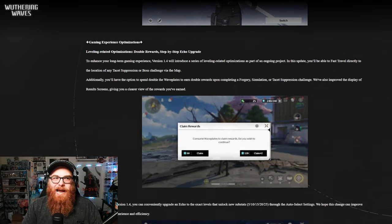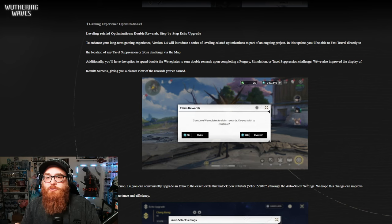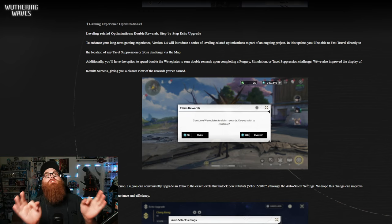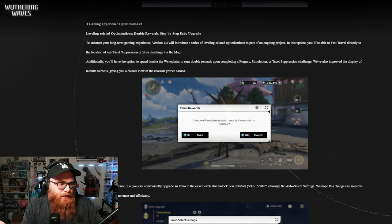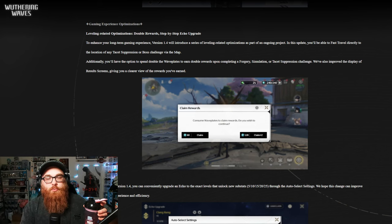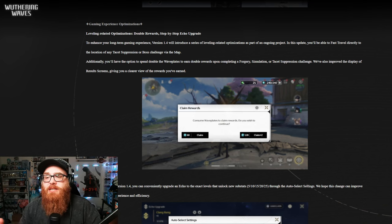Gaming experience optimizations. To enhance your long-term gaming experience, version 1.4 will introduce a series of leveling-related optimizations as part of an ongoing project. I dig that because honestly, it's hard to level up — it costs a lot of materials. In this update, you'll be able to fast travel directly to the location of any tacit suppression or boss challenge via the map. Thank you. I was so sick and tired of teleporting to a pillar that was like 50 yards away. Now we can actually instantly transport to the areas we need, which means that when we get to future maps it makes it easier to get to those as well.